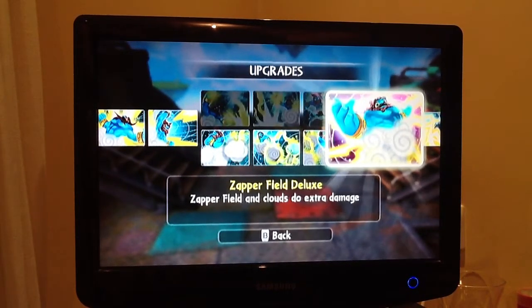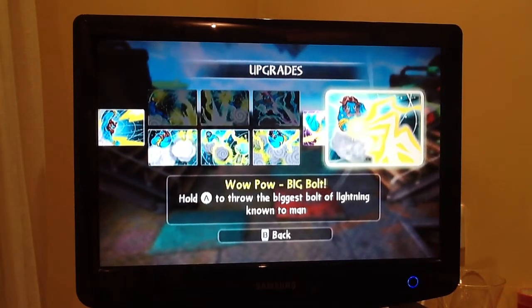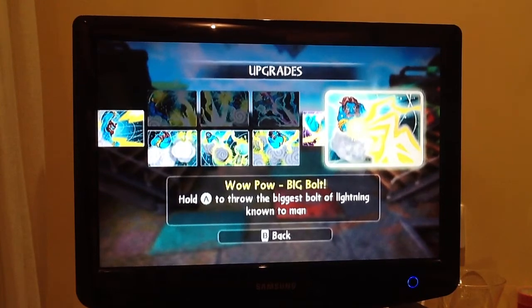Zapper Field Deluxe: the Zapper Field and clouds do extra damage. I haven't used that yet because as soon as I got him I went for his Wow Pow, which is Big Bolt — hold to throw the biggest bolt of lightning on demand. It isn't much bigger than the regular bolt but it is so strong.